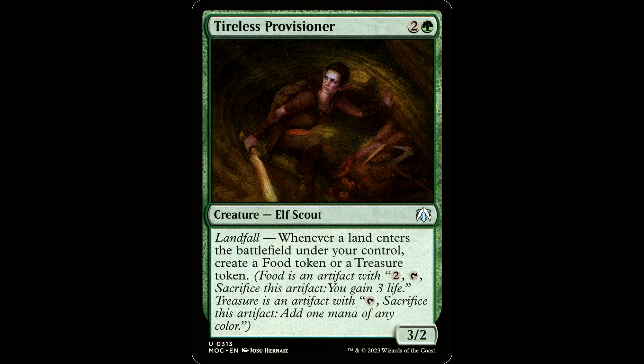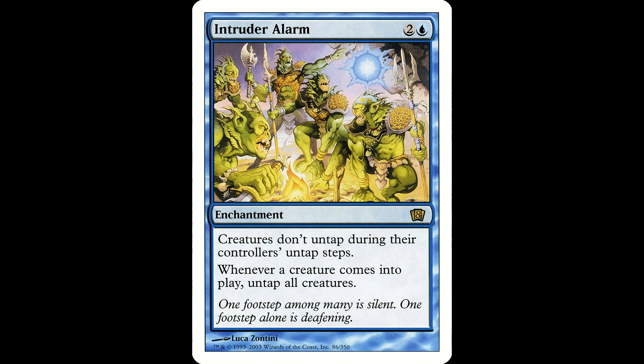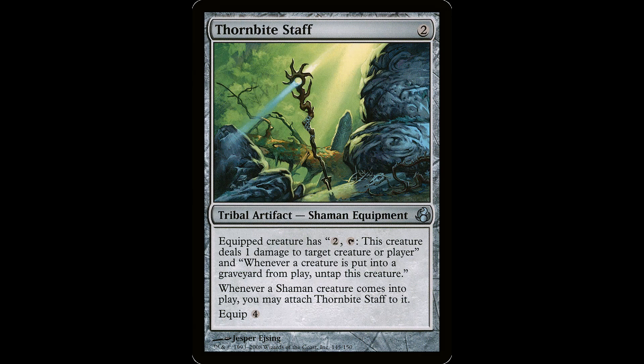What are some redundant combo pieces? Well, you have the old Intruder Alarm — two and a blue for an enchantment. Creatures don't untap during their controllers' untap steps, and whenever a creature enters the battlefield, untap all creatures. This can sub in for Retreat to Coralhelm. It's an old card in need of a reprint. Thornbite Staff is another one — if equipped to Zemone and Dina, it can be your untapper when you sacrifice your Bloodghast or whatever you're sacrificing. The problem with this card is that it's about $20.